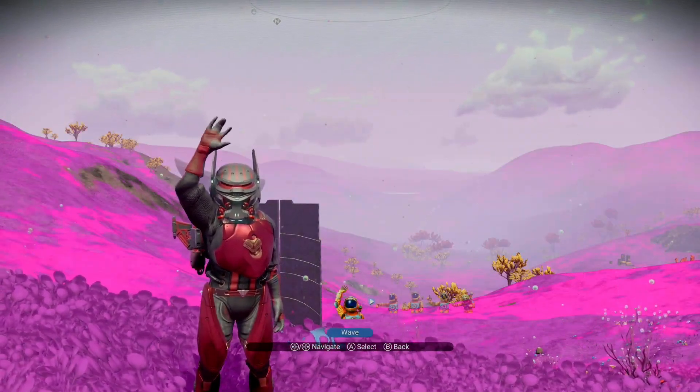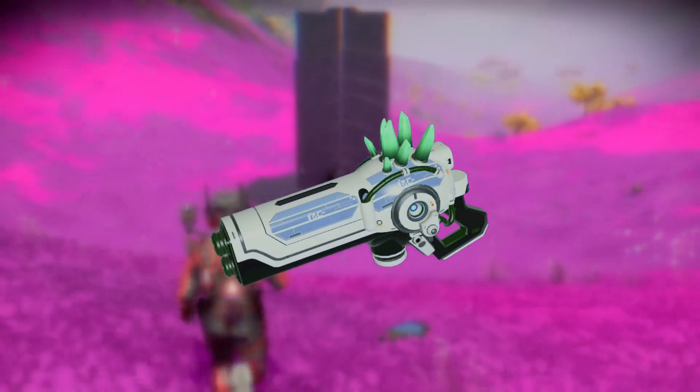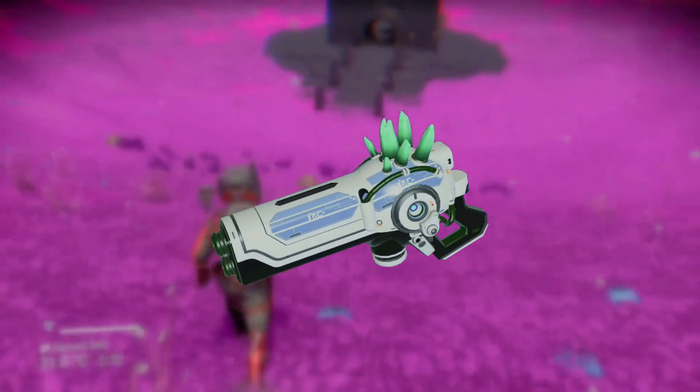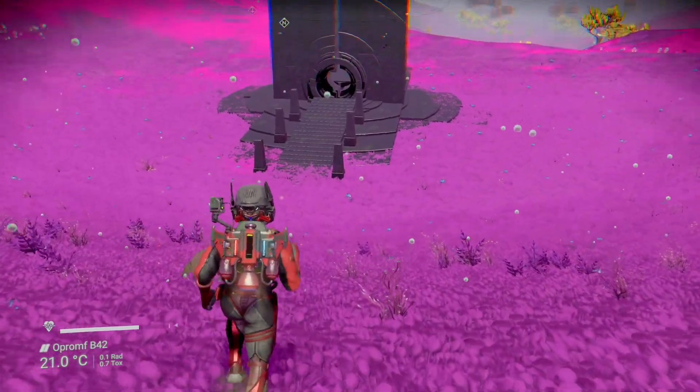What's cooking everybody? It's Dor, and in today's video I'll be showing you how to get this S-Class multi-tool in No Man's Sky. It's a white experimental multi-tool with blue detailing and teal crystals on top. So without any further ado, let's get straight into it.